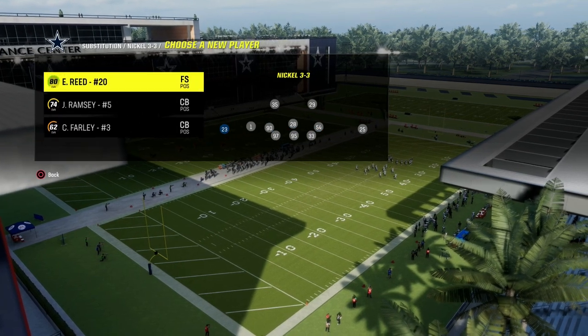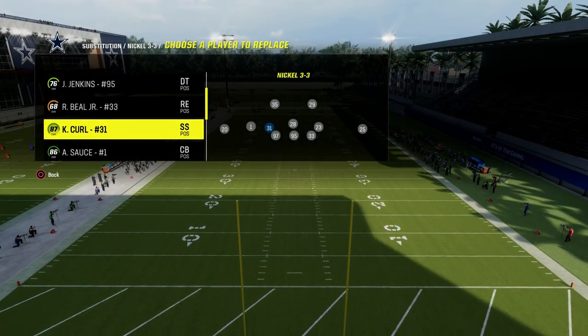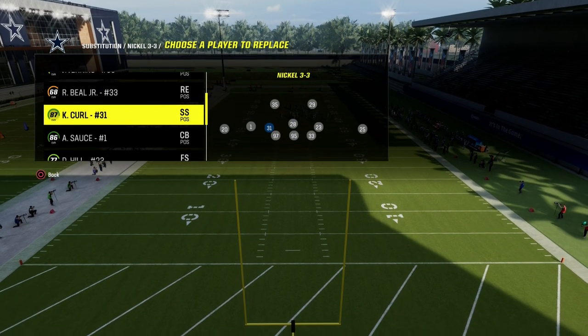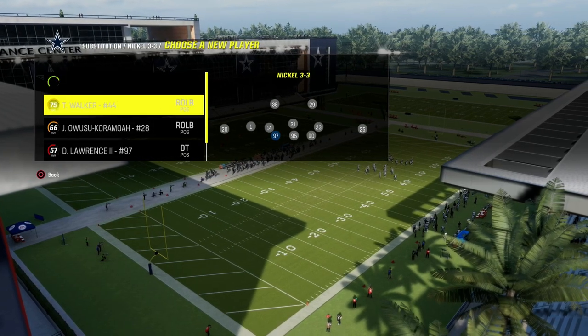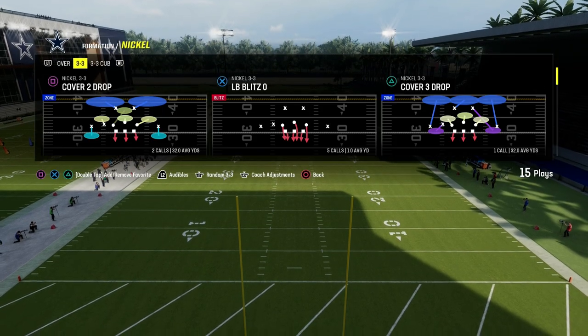For example, I want Ed Reed at corner, so I'm going to come over here and put him at corner. I want Hill here. Just by subbing them out and subbing them back in, it will make sure everything is set up properly. Make sure you have your fastest defensive ends here — we know this is going to improve the pressure significantly on this formation. And then we're all set up and ready to roll.